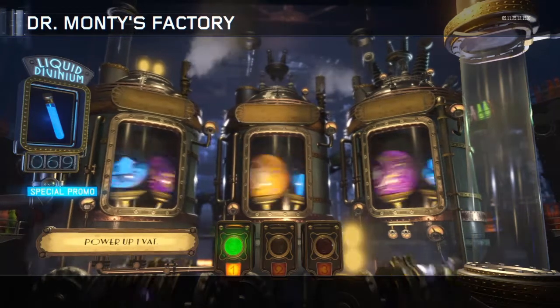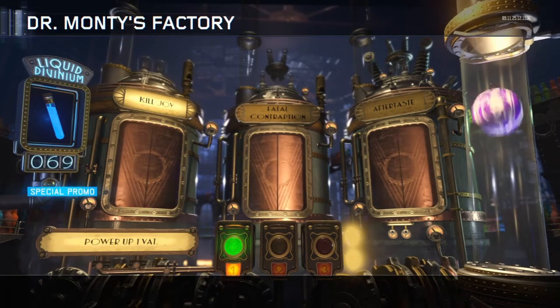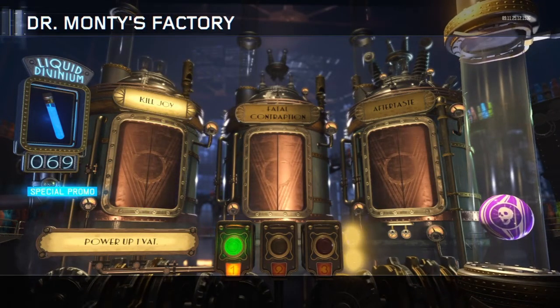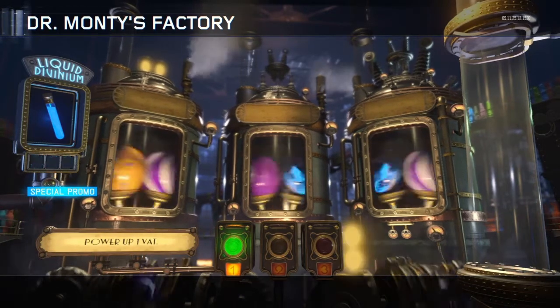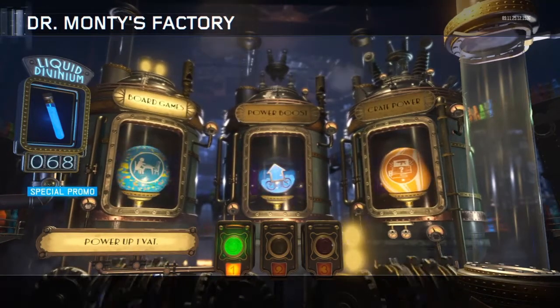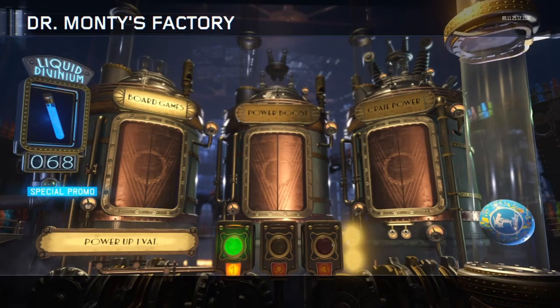I pressed X whenever it was the orange perk bottle, so hopefully we get a good result. A friend of mine told me about this — he's like nine, actually ten I think. He did tell me about it. I didn't know if it worked, but it worked a few times. I got a perkaholic out of a one vat the other night, so I was hoping it would work.